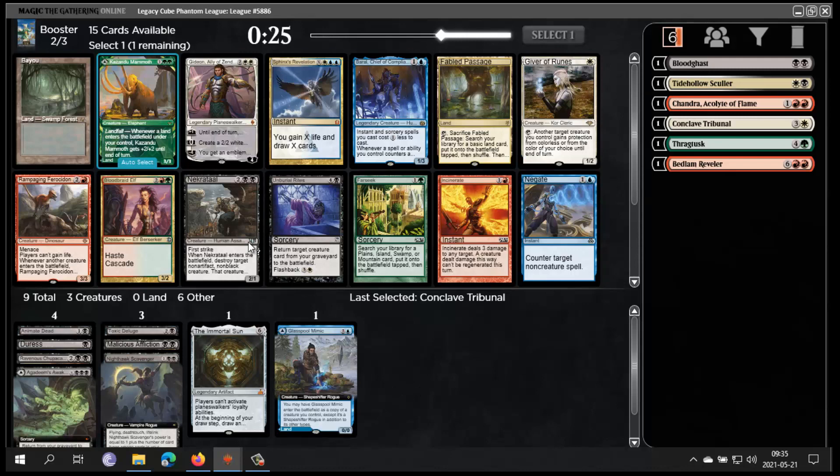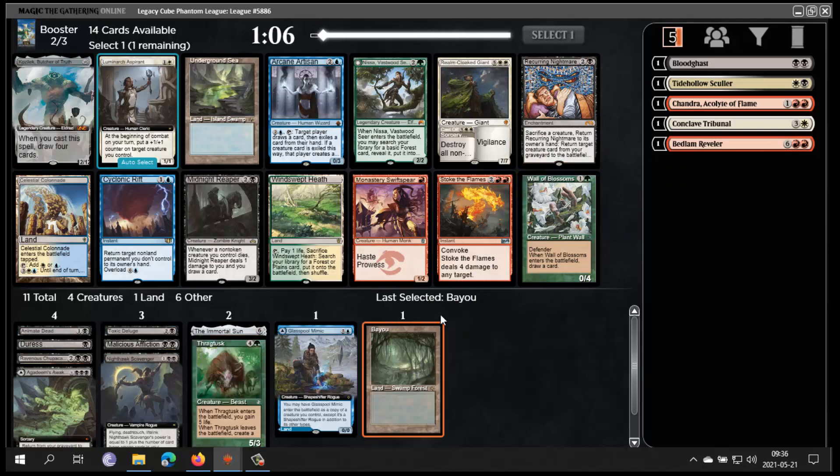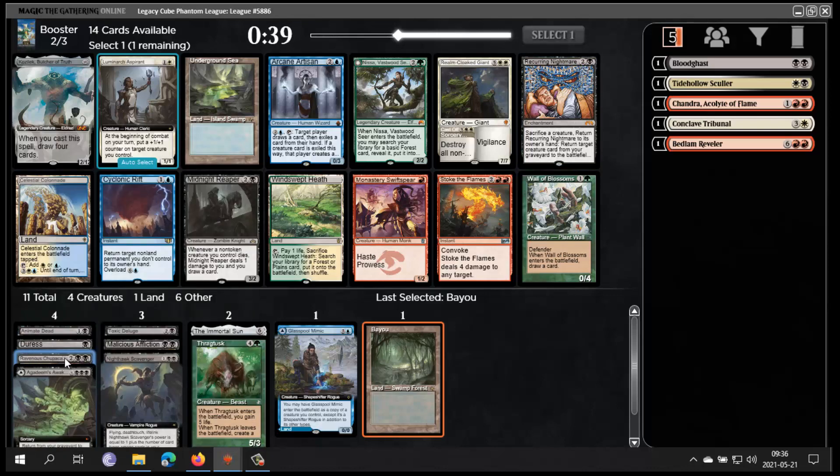A card like Unburial Rites might wheel anyway, so Bayou means Drag Tusk is back on the menu. Speaking of which, now I have Underground Sea and Recurring Nightmare as the two options. Recurring Nightmare is great with Bloodghast — it's just a great combo. Underground Sea is great fixing. I think I'm gonna take Recurring Nightmare — it's just such a good card. You can loop Chupacabra and the fact that you get to destroy a creature every other turn is great.